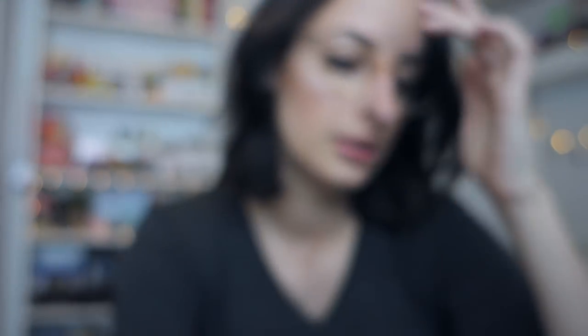Then we have four packs to open right here. We have a Leafeon one — one of my favorite evolutions, believe it or not — and then another Giratina, another Giratina, and another Giratina. I'm gonna hope and pray that there's a cool card in the Leafeon pack, because I love Leafeon and Leafeon would never let me down. Would you?